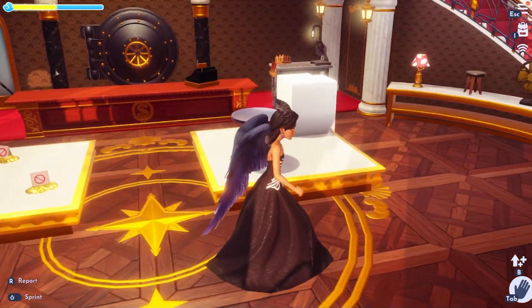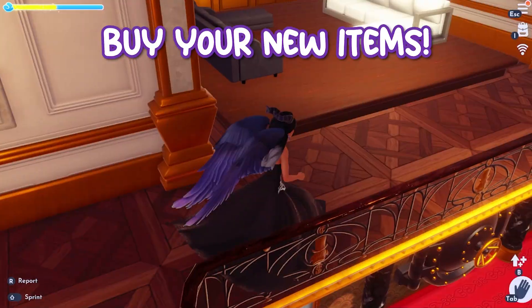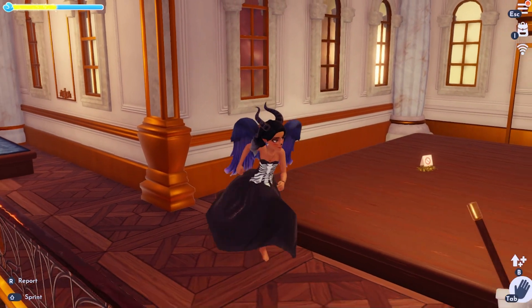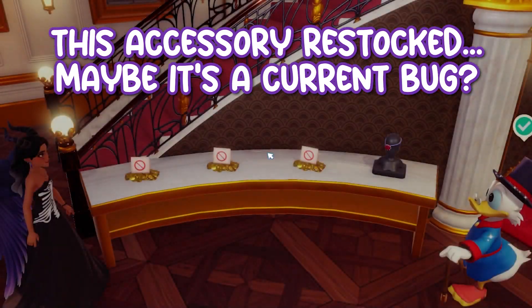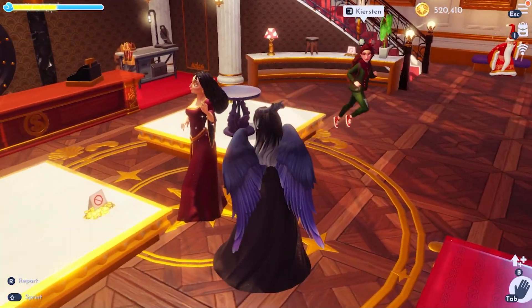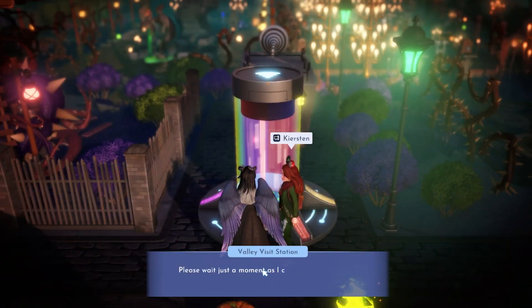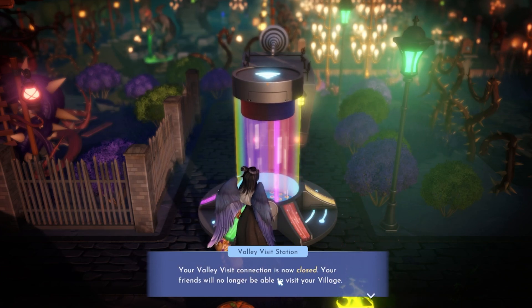While hosting, no one is able to advance in quests, open chests, harvest directly from trees and bushes, or interact with Valley villagers. If you have new items available in Scrooge's shop marked with a red dot on the price tag, make sure to purchase these ahead of time or let your visitors know. Furniture items do not stay available once purchased. I tried purchasing an accessory and it restocked after I purchased it, so we're hoping it's a bug that will be fixed. You aren't able to use any royal tools during a visit either. Hosts must close their connection at the valley visit station for players to leave.